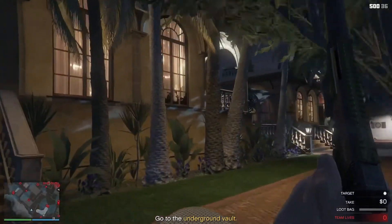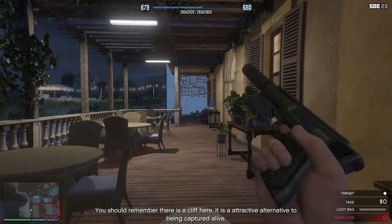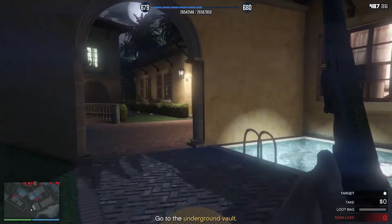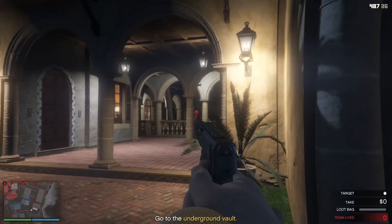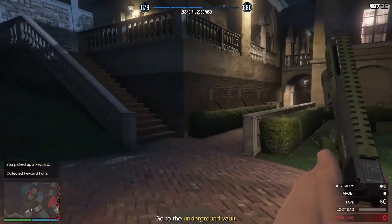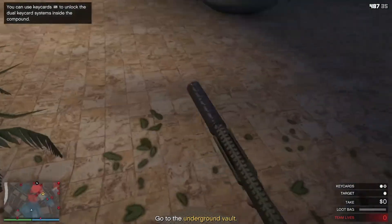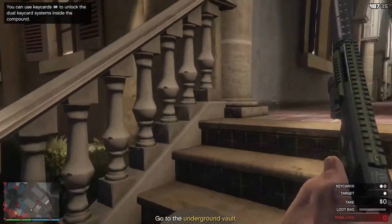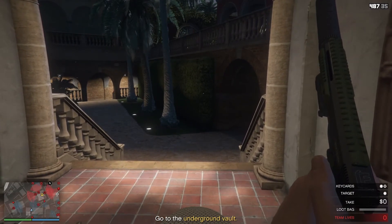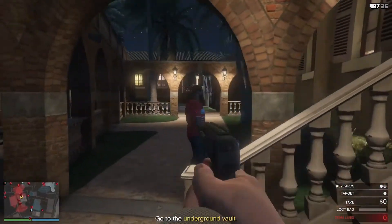I just ran past that camera — it's the same as a casino heist, if you're not under there too long it'll act like it didn't see you. When you take out two enemies in one place, the trick is to be quick: headshot one, then body shot the other until they're dead. Kill any guard coming your way so he doesn't see you. There's a little hedge area you're going to want to jump over to avoid that garden camera.